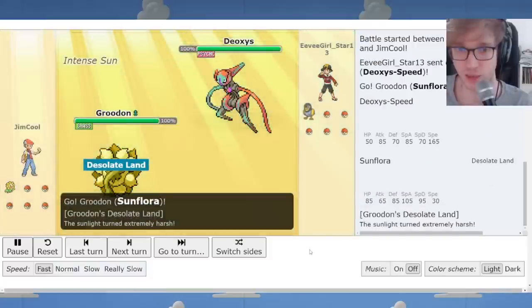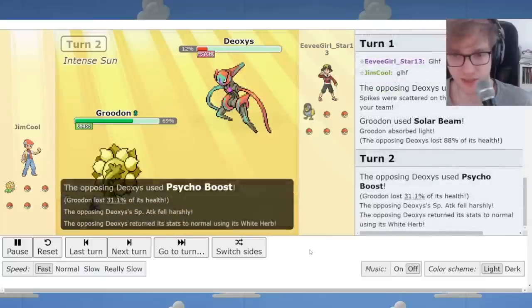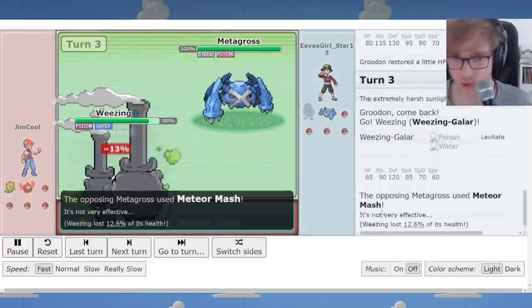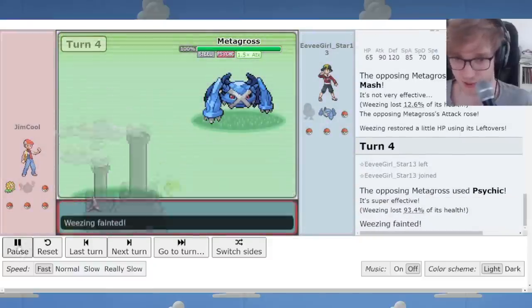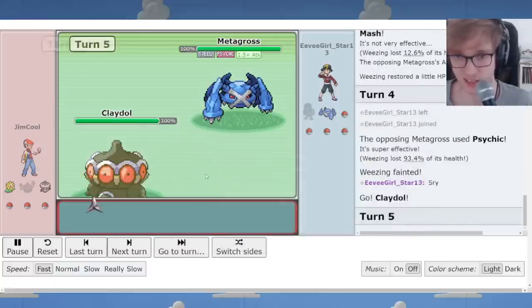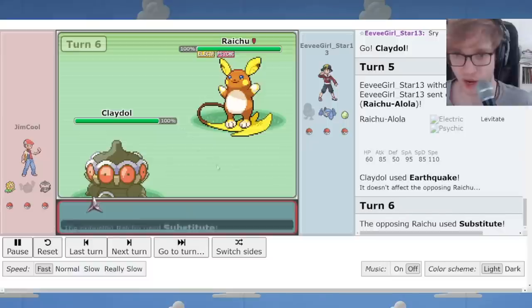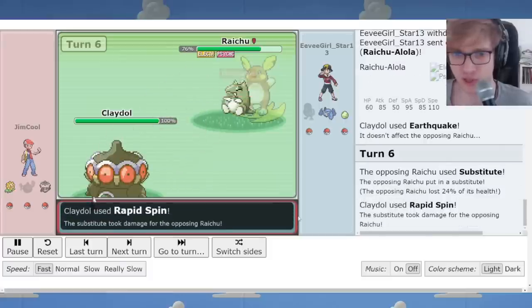I returned to Magneton for the Flying resistance to try and cover everything. Here's the next replay. I lead with Sunflora against Deoxys and take it out. Only one layer of Spikes, and I've got a Claydol to handle them. I go to Weezing Galar thinking I'll destroy a Metagross, but unfortunately it's a mixed Metagross with Psychic — I've been blown out. That's a big deficit. At least Claydol can outrun Metagross and click Earthquake, but I fall right into the trap of a Levitating Raichu Alola. Raichu Alola is 350 Speed, has Levitate, Substitute Focus Punch, and Calm Mind — you have to do some scouting.